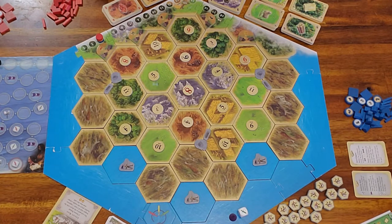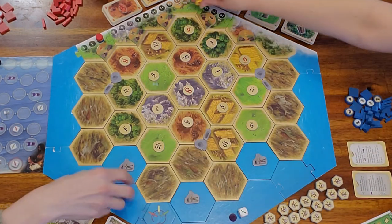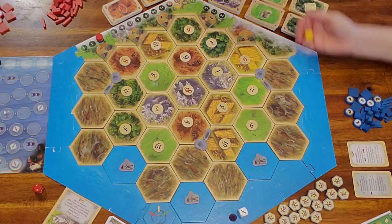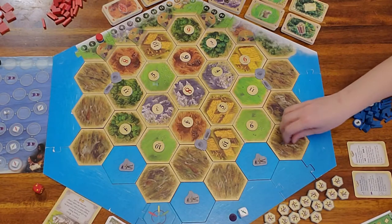Let's get into the initial placement. Let's see who places first — everyone roll. Dad got two, kids got three, mom got five. So mom is going to place first.